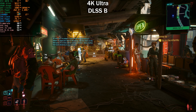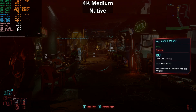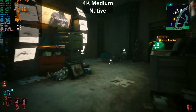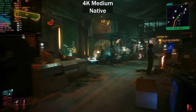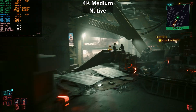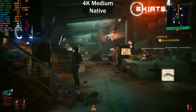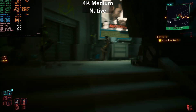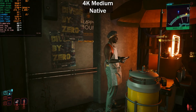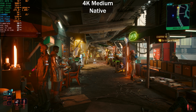Dropping to 4K medium preset at native resolution — we're getting pretty much the same frame rate as 4K ultra with DLSS balanced. This is what I mean by realistic 4K settings. If you just want 60 fps, enabling DLSS quality here will maintain that 99% of the time. I'm recording on a 4K 60Hz monitor, so a couple of frames below 60 doesn't bother me.